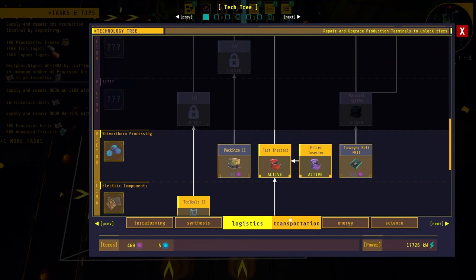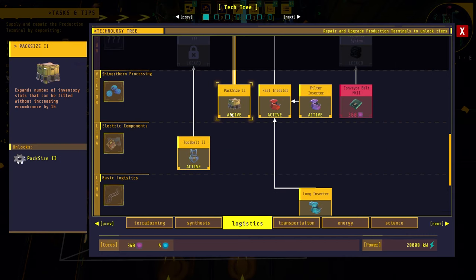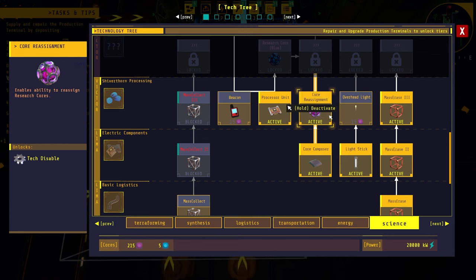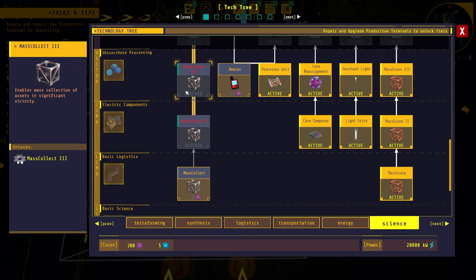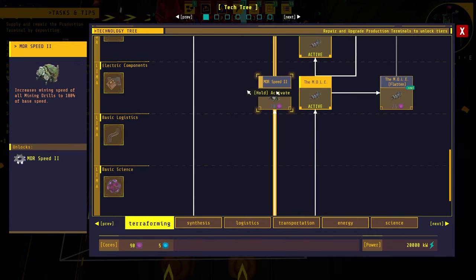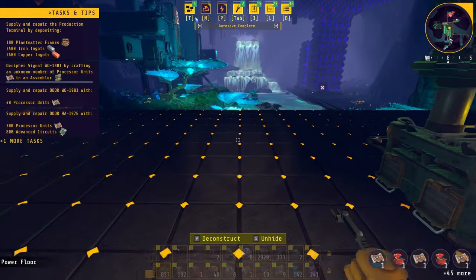We have a ton of cores now, so we'll do some research. We'll get the processor unit for the fast inserters, increase our pack size, increase the mole speed, and just get everything we can. I don't use beacons and I don't use mass collect — I personally think those are fairly useless — but everything else we can start activating. We'll start crafting some of these fast inserters since we're going to need them, and we should have enough plant matter now. Yes, we do.